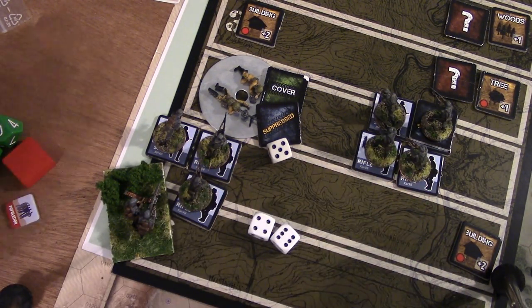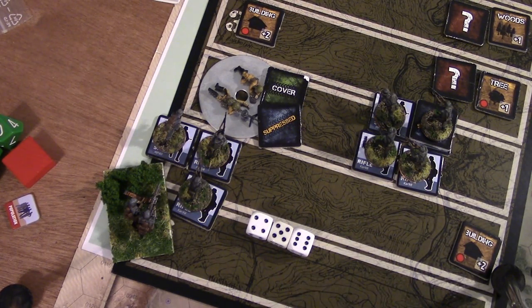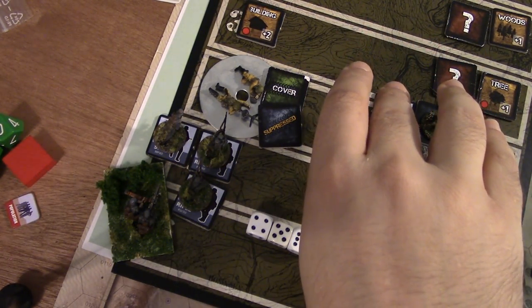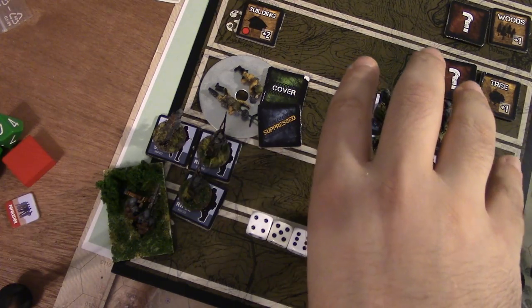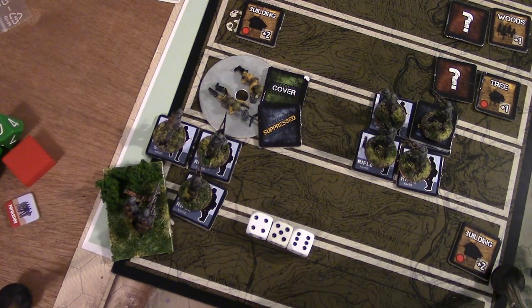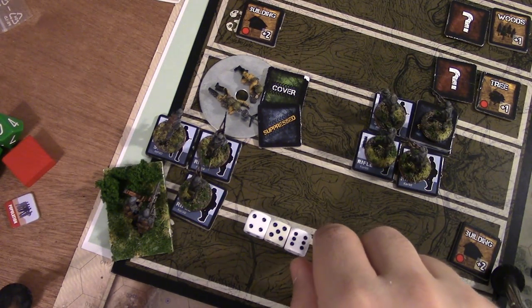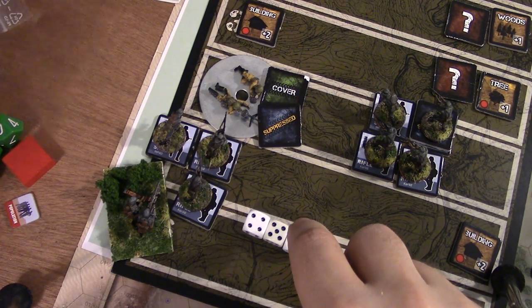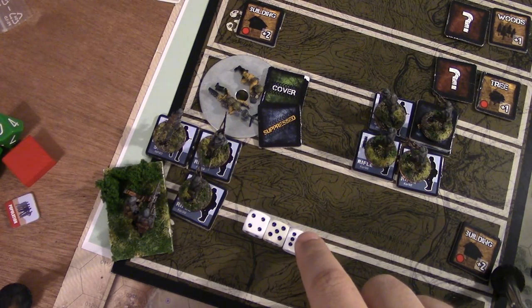I check enemy presence - no new units. Enemy activation rolled a four: 'attack nearest target group otherwise cover.' The Russian LMG is in cover and suppressed, attacks my group. Roll a four for target determination - attacks unit with lowest target number. Their attack roll: three plus one equals four, less than target number six. Everyone safe. We're now at turn four with four turns left.